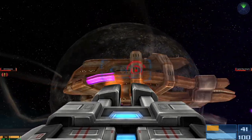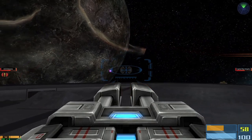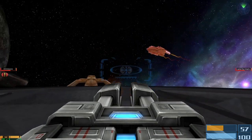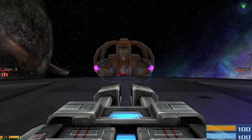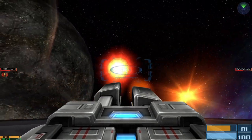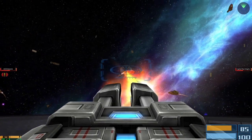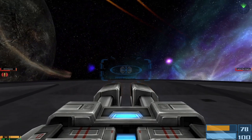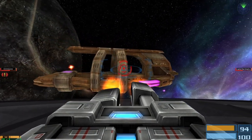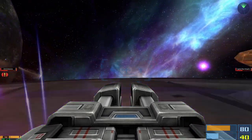Just focus on the orange projectiles — they take priority over everything. Those ships, it doesn't matter how many of them you destroy, they just keep coming back. So don't waste your time with those. If you can, take out the pink projectiles, but only if you can.